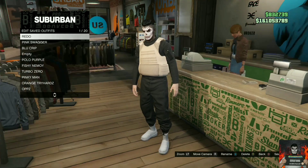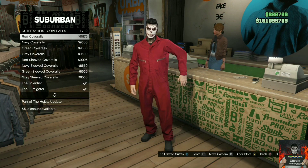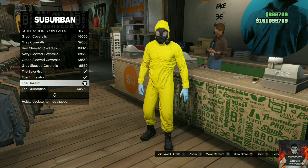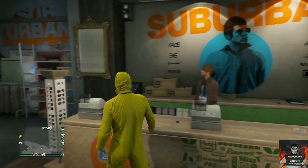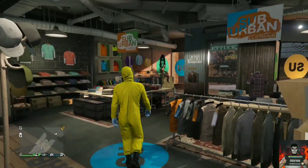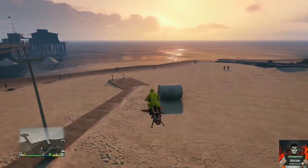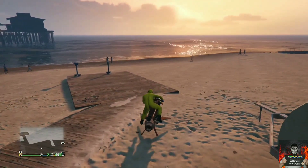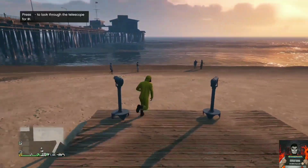Back out once, go over to the heist coveralls, scroll all the way down, and purchase the yellow hazard. Once you've done that, make your way over to the closest telescope to do the telescope glitch. Run past the telescope while pushing right on the d-pad, then pull away from the telescope and your mask should disappear off your character's face.